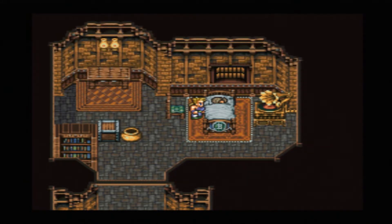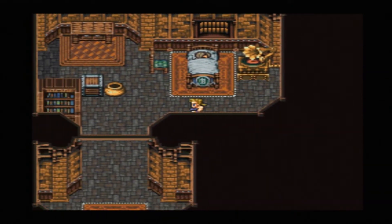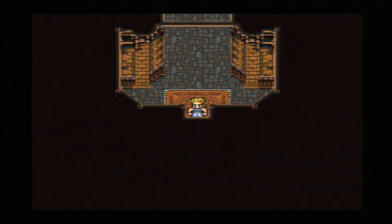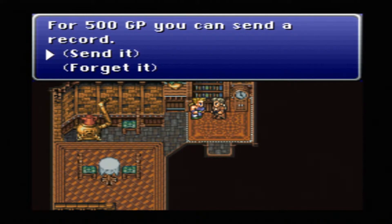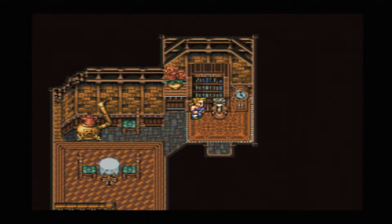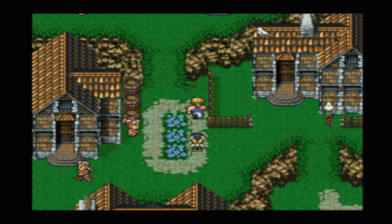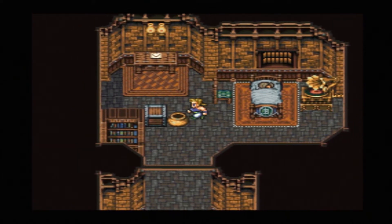The next letter says Lola can't find his favorite record - she thought she'd play it and feel close to him. Well, you know how long-distance relationships go. We're going to talk to the mailman, give him another 500 GP to send the record, then head back to the relic shop, talk to the shopkeeper, and take another nap to wait for the reply.